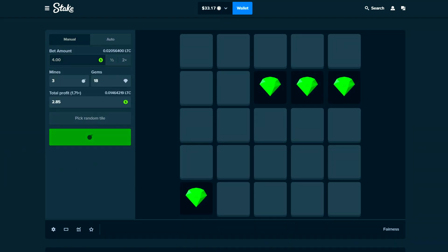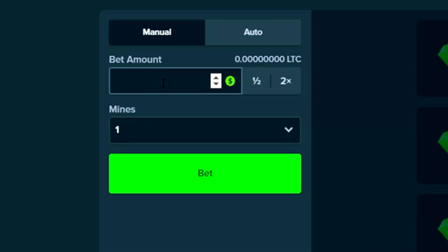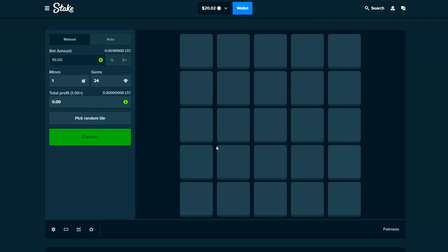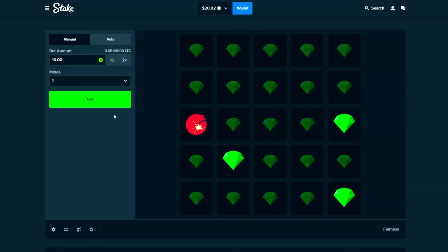That's $40 right on the dot! Going back to one mine — I don't know why I'm doing this since it didn't treat us well earlier. Putting $10 in. I feel like the mine is somewhere up here, so I'm gonna try to fill up the whole bottom randomly. What am I doing? My predictions are completely off today — first click too! That's crazy, what is going on?